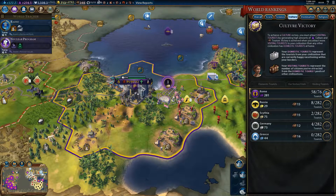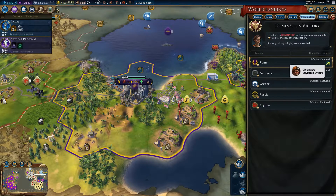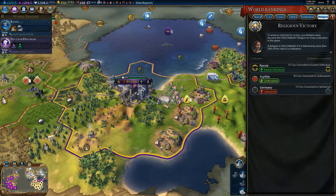The benchmark is 76 because that's the domestic level, and I'm at 58 out of 76 at the moment. For dominion victory, we've conquered the Egyptians so far. To achieve a domination victory you must have conquered the capital of every other civilization — it's about the capital, not necessarily all the cities. For religious victory, your religion must become the predominant religion for every civilization in the game.